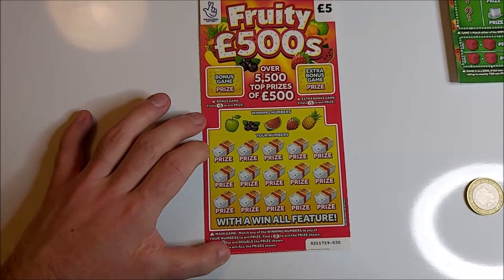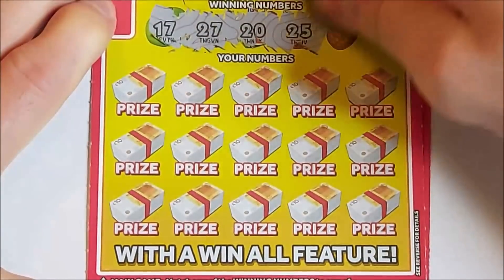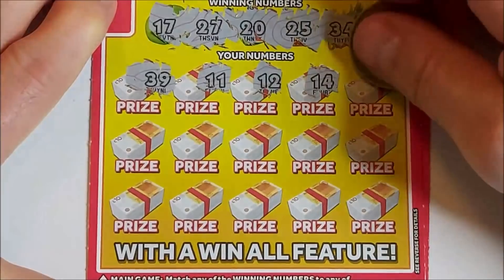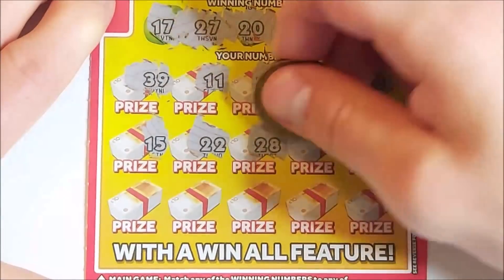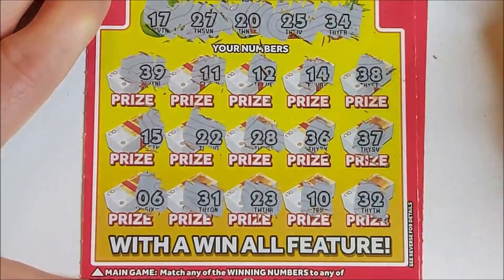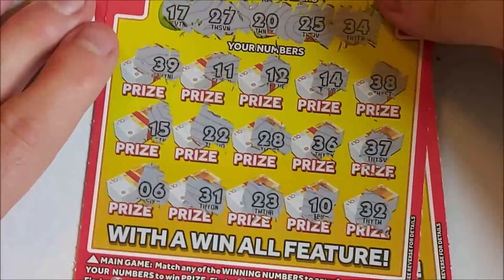Let's see if we can find ourselves a nice diamond or something better — all zoomed in. Our winning numbers are 17, 27, 20, 25 and 34. And we've got 39, 11, 12, 14, 38, 15, 22, 28, 36, 37, 6, 31, 23, 10 and 32. So nothing there. Bonus games, looking for matching symbols — we've got orange and pomegranate. Nothing on the first card.